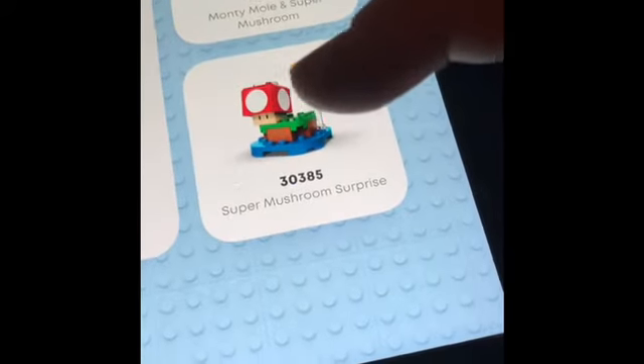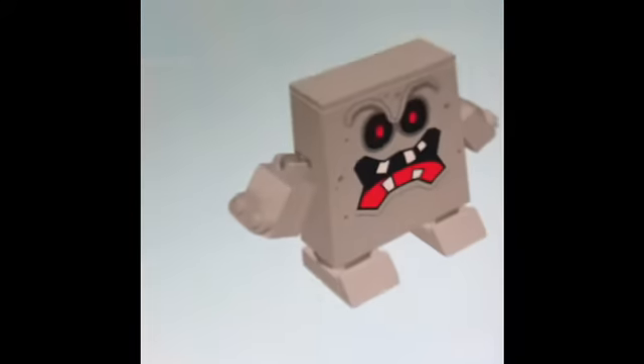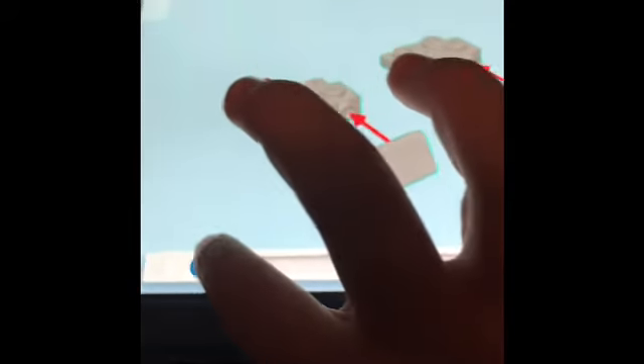Then we've got the Thwomp Drop, King Boo and Haunted Yard, the Monty Mole, Super Mushroom, and the Super Mushroom Surprise. The one we actually need is Thwomp's Lava Trouble. So bag one — it takes quite a bit to load. The app instructions are way better than normal instructions, but they're annoying because you have to download an app.